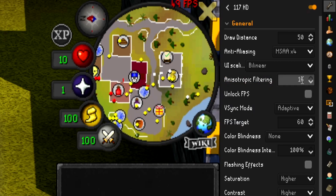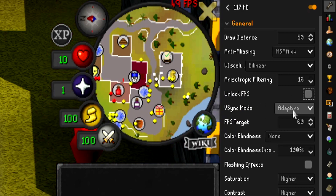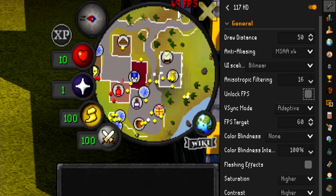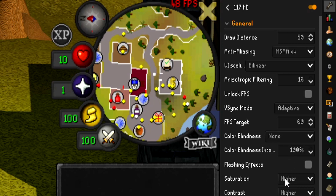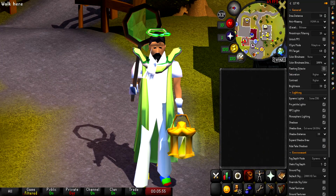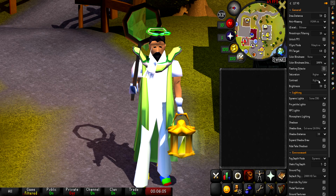Honestly, I don't know what anisotropic filtering is — I leave it at 16. I have unlock FPS unchecked and my V-Sync mode set to adaptive. I have my FPS target to 60, even though RuneLite I believe only goes up to 50. Here are your colorblind settings — I have mine on none, but here are the options if you do have colorblindness. Flashing effects I have turned off; flashing effects are basically like whenever you're at Barrows and it's raining and there's lightning, it will flash your screen. I'm not too into that so I have mine off. Onto saturation and contrast — I have both on higher so I have a more vibrant gameplay. You can turn these all the way up to highest or down to none, but personally I use higher.